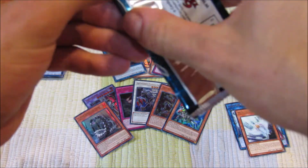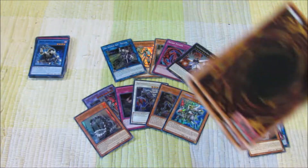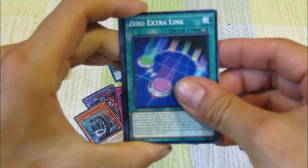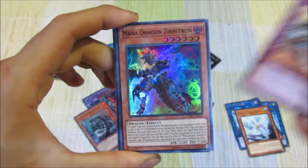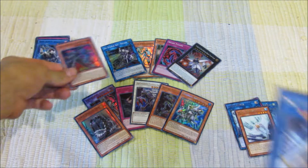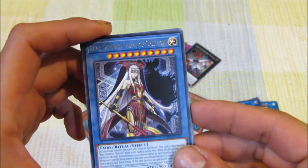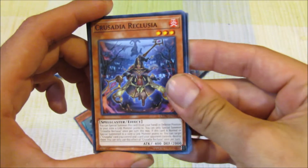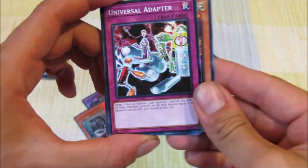Last pack — what can we pull? Universal Adapter, Zero Extra Link, Crusadia Vanguard, Mana Dragon Xenitron. And then the rare: Ruin Supreme Queen of Oblivion. Goki Heel Ogre, Crusadia Reclusia, Boral Regenerator, Cyber Dragon Vier — and we're back to the start.